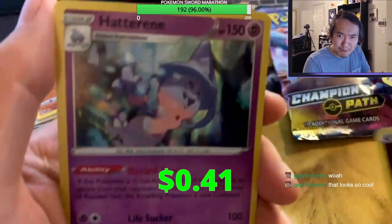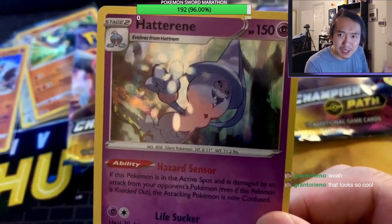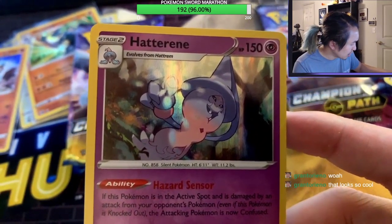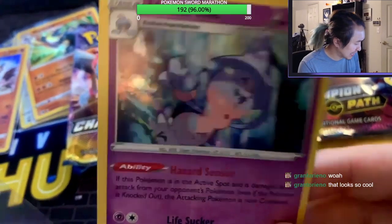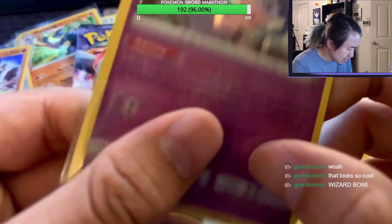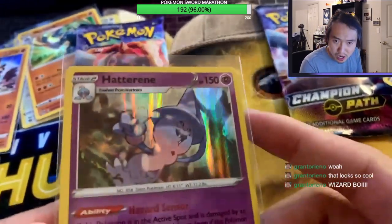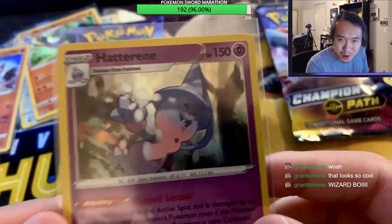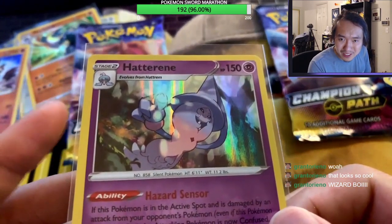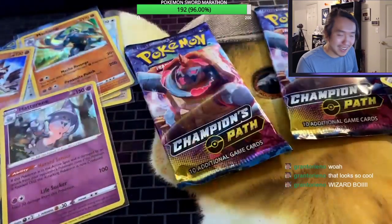And last but not least — yes, a Holographic Hatterene! Oh my god, look at that, another holographic. Each pack has been a holographic — this one is another holographic too. Our pull rates are very nice tonight, we've gotten a holographic every pack so far. We already got another Hatterene but this is a regular holo, not a V. Wizard boy, witch girl — look at this little witch girl, it's like a snowman witch, so cute. We have two packs left.